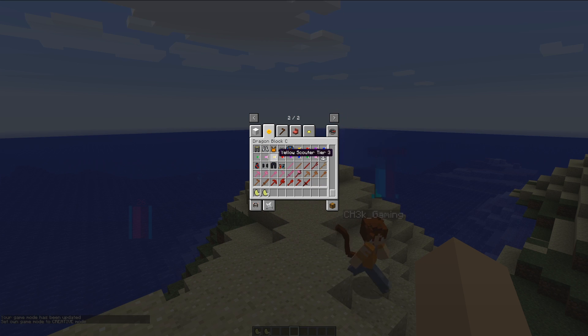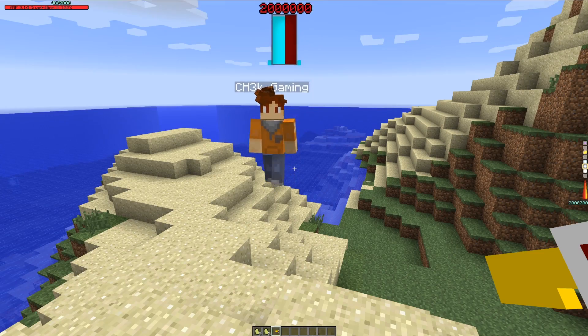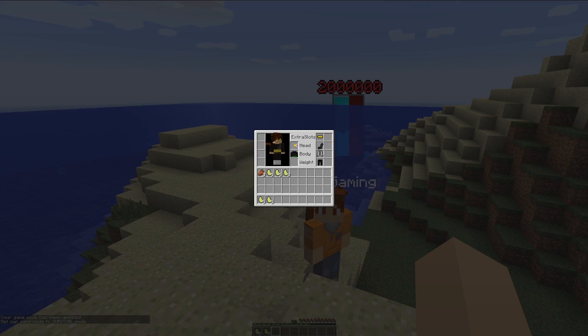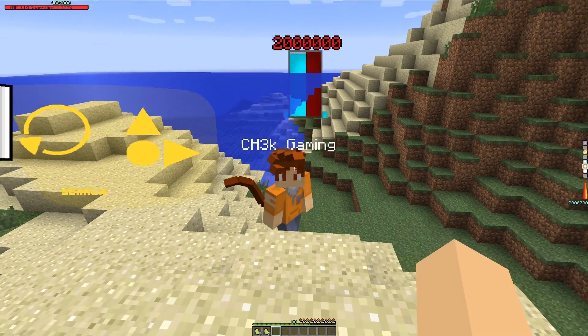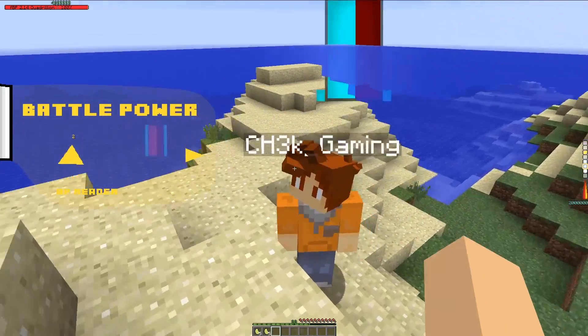Hold on. Tier 3 — let's grab a tier 3. How do I put it on? I literally just got to get back out of game mode, put it on. Where does it go? There it is. And then I click F something — F4. I've got my scouter. Distance. BP reader. Here we go, I'm going to read your battle power.